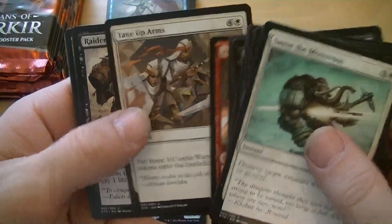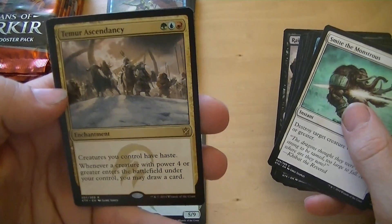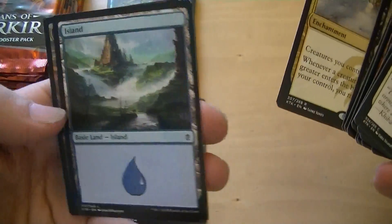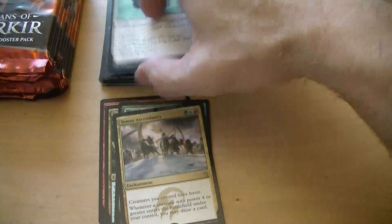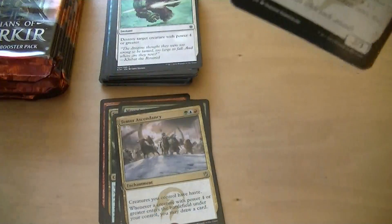Arc Lightning, Take Up Arms, Raider's Spoils, Temur Ascendancy — three mana for an enchantment. Creatures you control have haste. When a creature with power 4 or greater enters the battlefield under your control, you may draw a card. Temur Ascendancy — a dollar. And there's 50 cents.